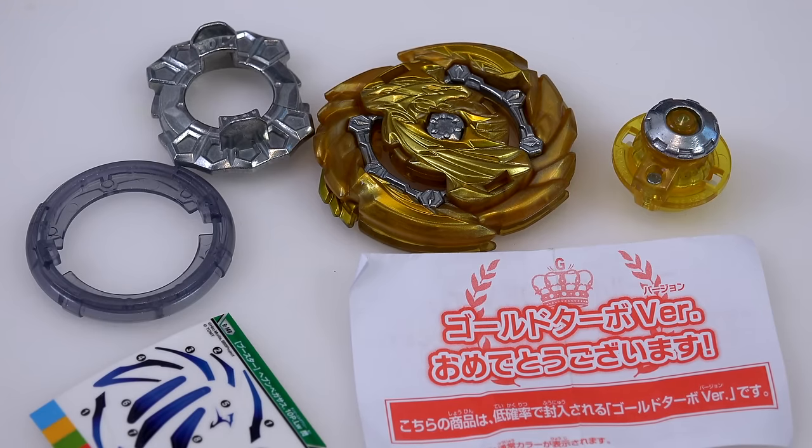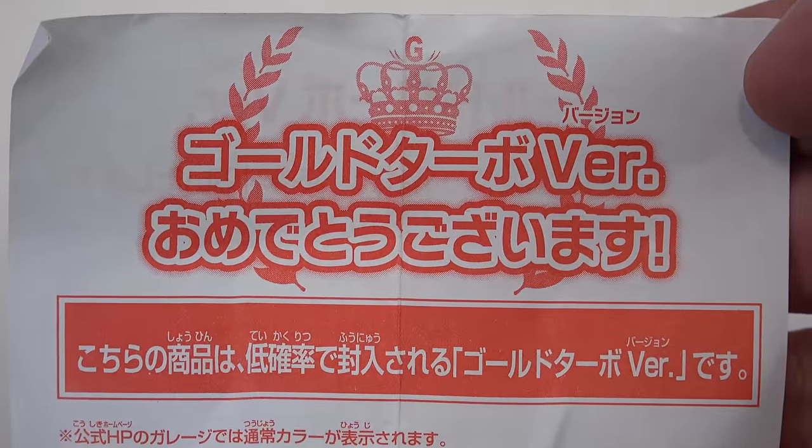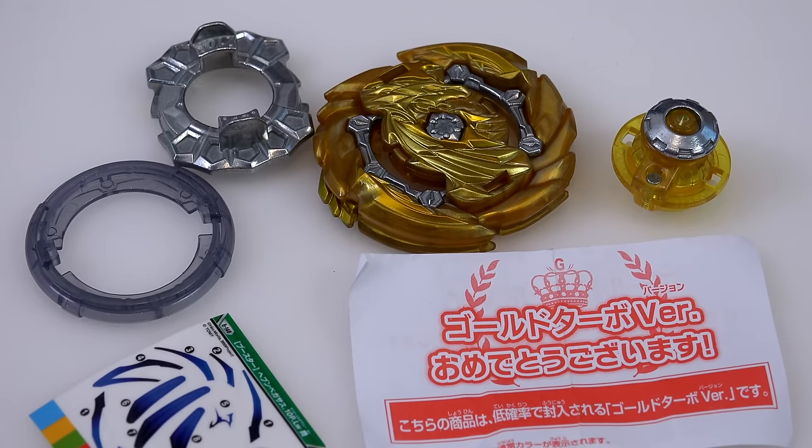So we lost a bit of the teal, we lost the silver, and some of the yellow or bronze color — and now it's all gold. Looks pretty nice. We gotta put the stickers on, and of course it comes with a little sheet that says congratulations, you've won the lottery, you got the gold Bey. We are kind of desensitized by that message because we have been unboxing a bunch of these gold Beys. Make sure you guys check out our other unboxings with our gold hunt.